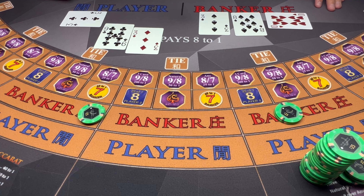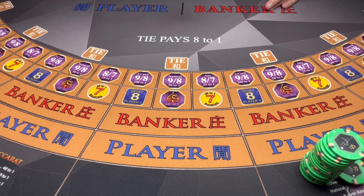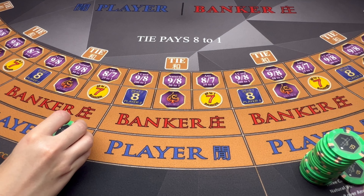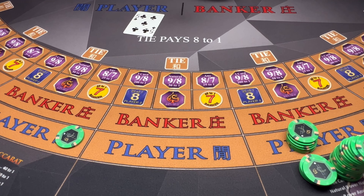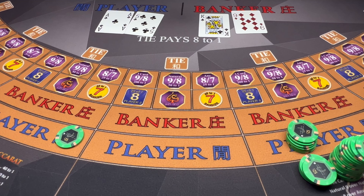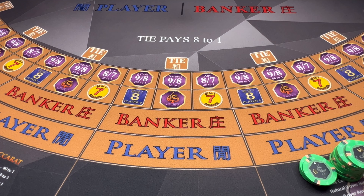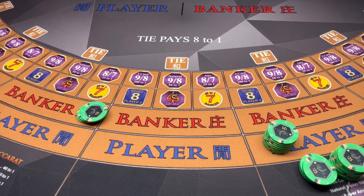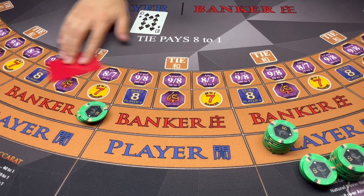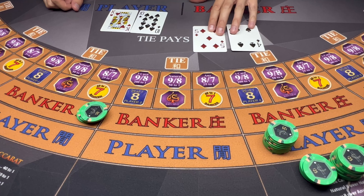Five — player wins. Six, let's go $150 on the player. Six, nine — banker wins. Terrible. I'm going to go $200 on the player — we need this one, come on player, last hand. Nine — banker wins. What a rough session.